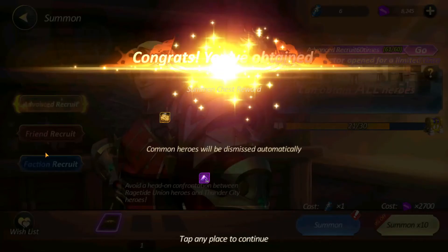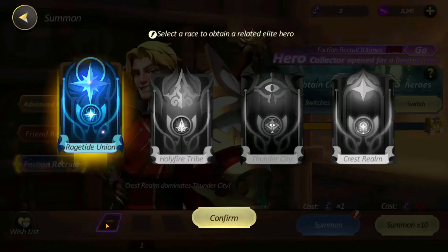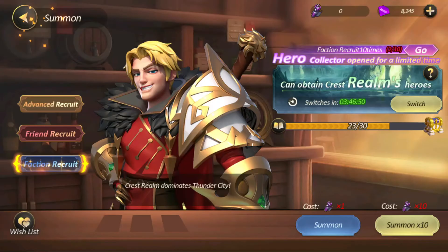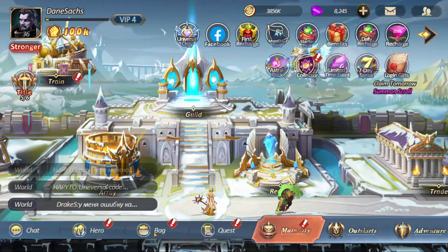Whoa, oh my goodness, we just got a lot of stuff. Can I faction recruit? What's this? Rage Tide Union — what can we get? Aqua Witch, okay that's dope. We have two faction recruits. Are we going to get anything good out of them? We also have elite summons to do, guys — elite summons. If you remembered, I said it in the beginning. We have elite summons to do, so let's go ahead and jump over here.